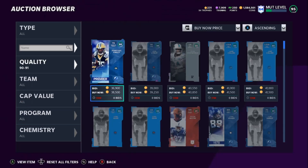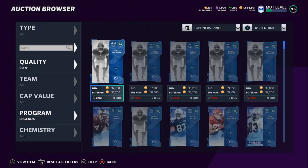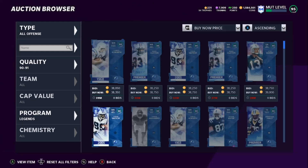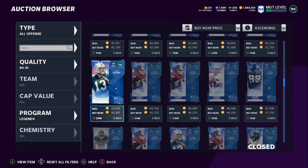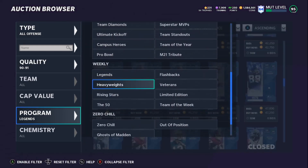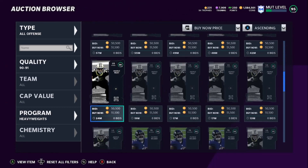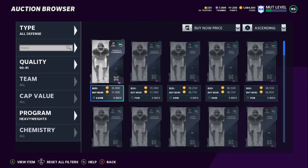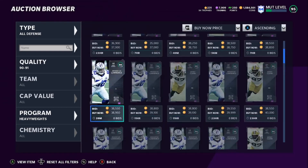Let's look at what 91s are going for right now. It's Legend Saturday, so let's filter down — all offense. We can see 91s going for 45k right now — that's a little high. They did dip earlier today; it's a bit later in the afternoon. Checking heavyweights — those are at 44k. You just have to be patient and get training cheap. About 42k right now for some.